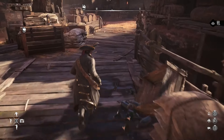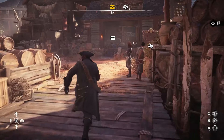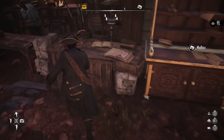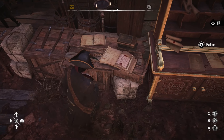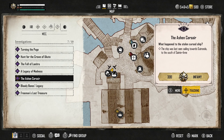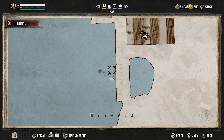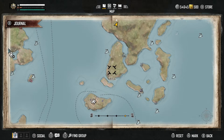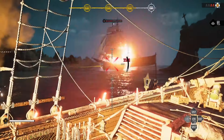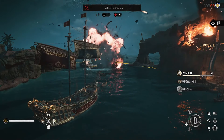You'll start off by going to your mailbox to get access to the investigation once you are at the right Infamy rank. On the table, literally to the left-hand side of the mailbox, you are going to see the investigation there. Once you pick that up, go into your Knowledge tab — where you can see your map and everything — go to Investigations and scroll down to the Ashen Corsair. Your first clue is going to be about the Garand Settlement, which is just south of St. Anne.